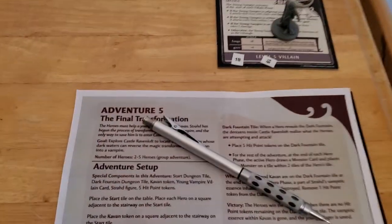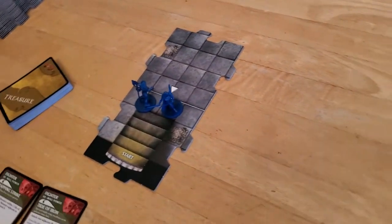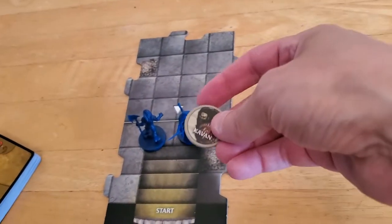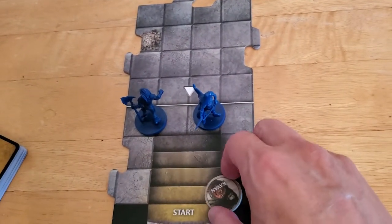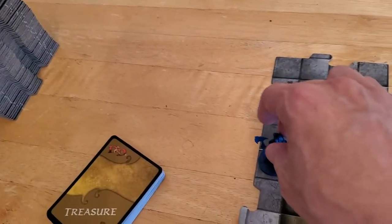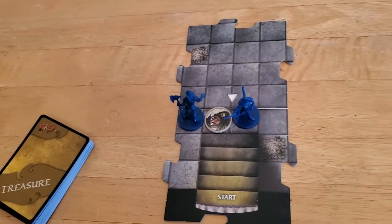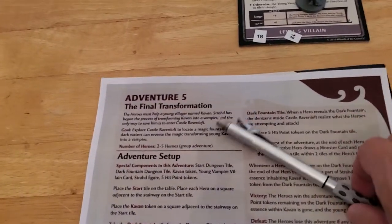Today I'm going to play through Adventure Number Five of the Castle Ravenloft board game. The general overview for this adventure is that we have to navigate this creature or person called Cavan through the dungeon, so that we can locate a certain tile called the dark fountain. When we locate the dark fountain, then some other things happen. This is called the final transformation.